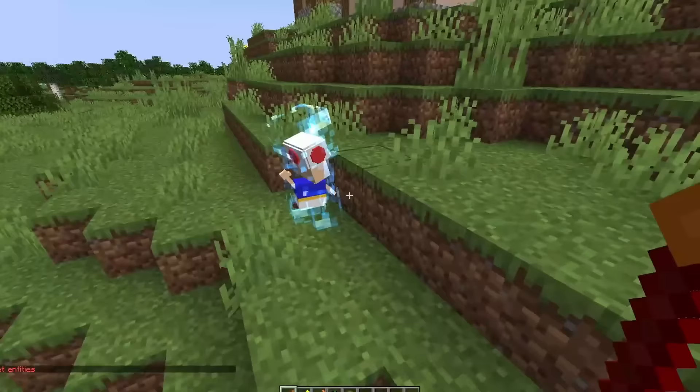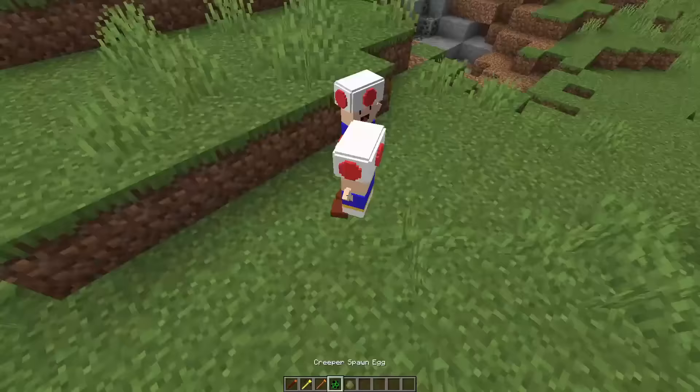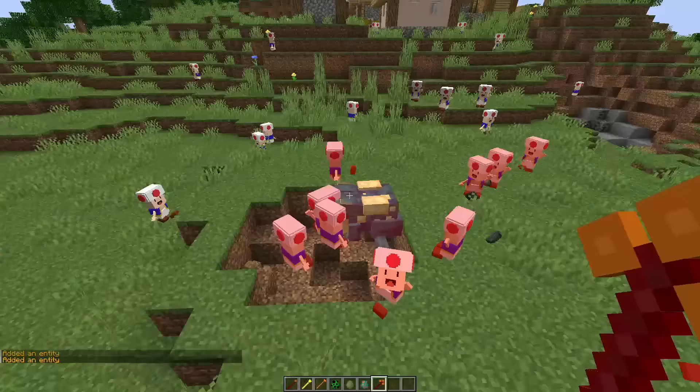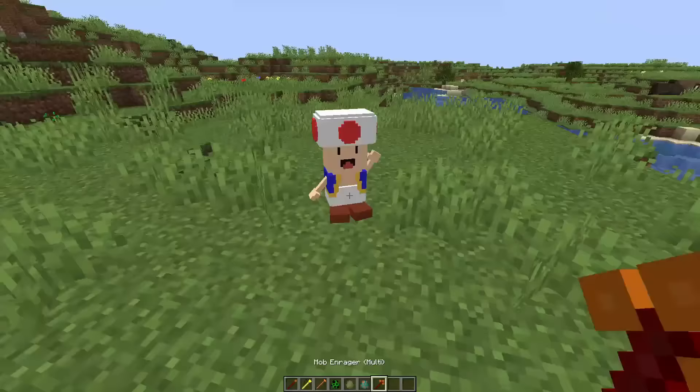Let's see if a supercharged Toad can one shot a crocodile. Okay I guess it can. Let's spawn an army of Toads and let's see them fight an actual toad — a really weird looking toad. Okay the toad had no chance, he got one shot. Although all the other Toads died too. Alright I'm going to give Toad a 7 out of 10. He looks okay.